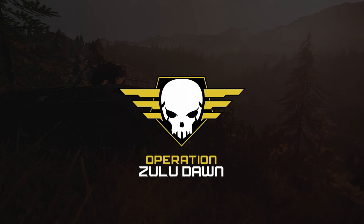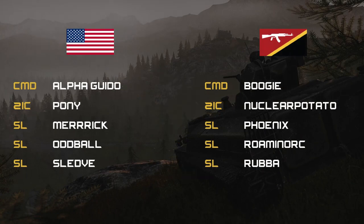Going over the commands real fast. For the U.S. side, command is Alpha Guido with his 2IC being Pony, his three SLs being Merrick, Oddball, and Sledvy.